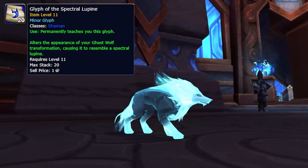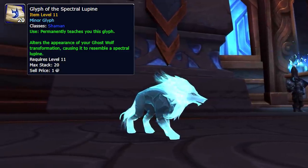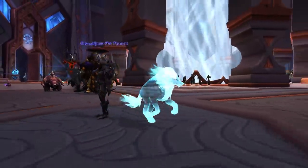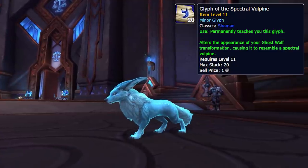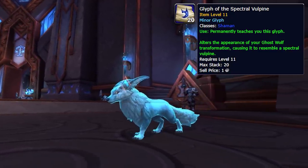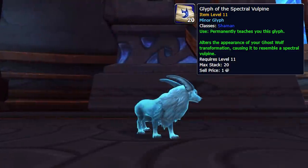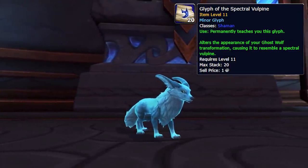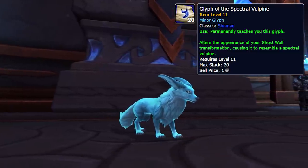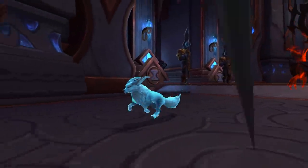Another change is two new Ghost Wolf forms for Shamans. First is the Spectral Lupine, a brand new model from Zereth Mortis obtained through Zereth Mortis reputation. Then there's the Glyph of the Spectral Vulpine, which uses the model of the Vulpine Familiar — the storm mount or creature from Ardenweald. It appears to be obtained through Night Fae Callings, and both are created by Inscribers.